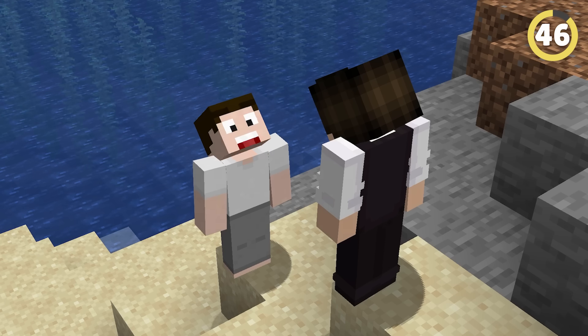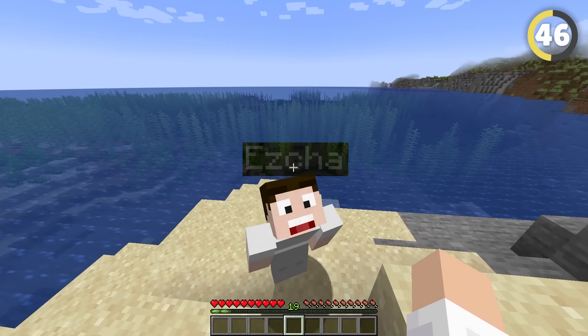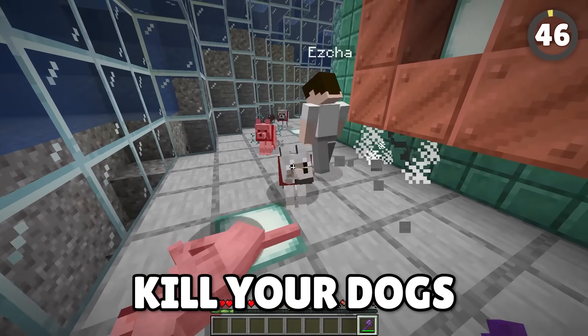If you're near an ocean with your friend, have them crouch down in front of the water and pay attention to their name tag. If you look closely, you can see the water is transparent, allowing you to see anything you want. So if your friend's got a secret base, we will find it, and we will kill your dogs again.